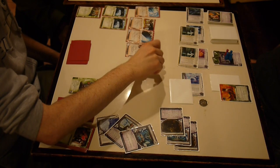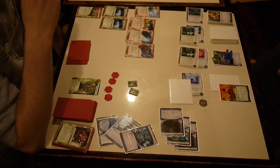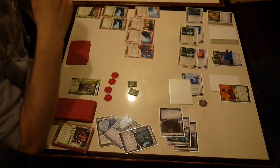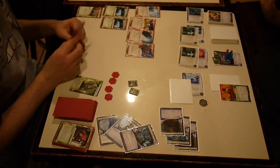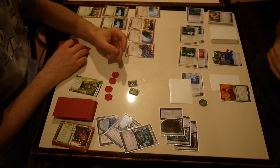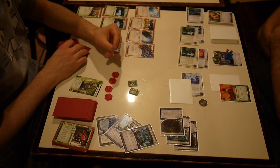But he controls R&D right now — he's got a Yog and a Mimic, two R&D Interfaces, so it's really easy for him to get in. He's only got four points, so if he takes one agenda, that's not the end of the world. If he takes two, it is the end of the world.